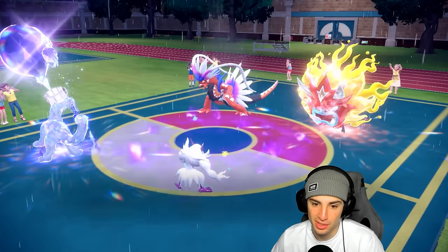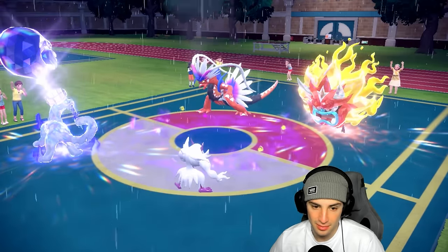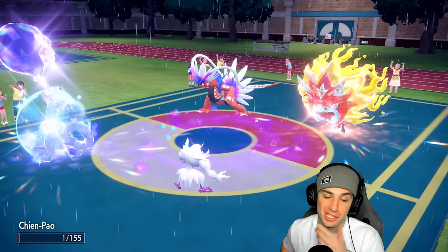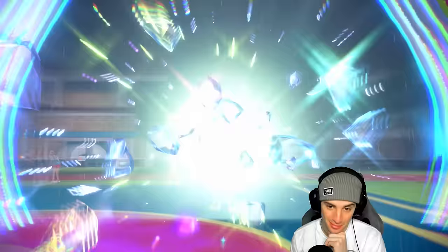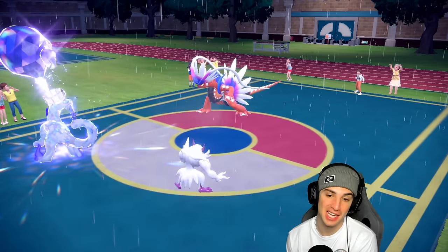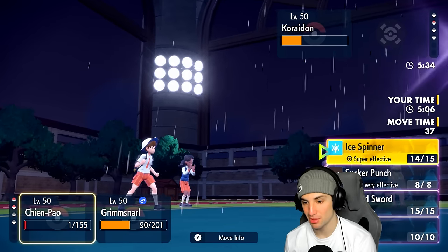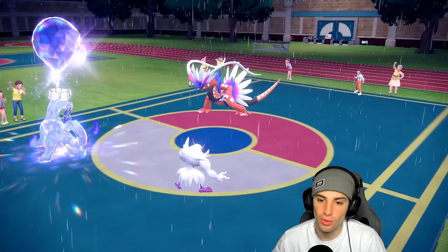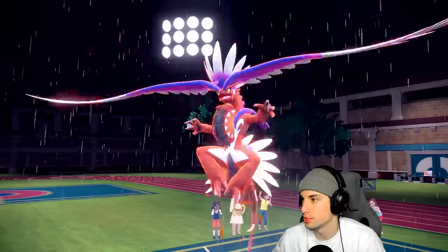Koraidon protects, which ruins my plan. Ice Spinner gets blocked too. Ogre Pond goes after Shen Pao in the rain, gets a crit and brings me down to 1 HP — that's ridiculous. But Foul Play still flies and does clutch big-time damage. Foul Play does more damage the higher the opponent's attack stat, and with Ogre Pond's high physical attack plus the plus one boost, it does exactly what we need.